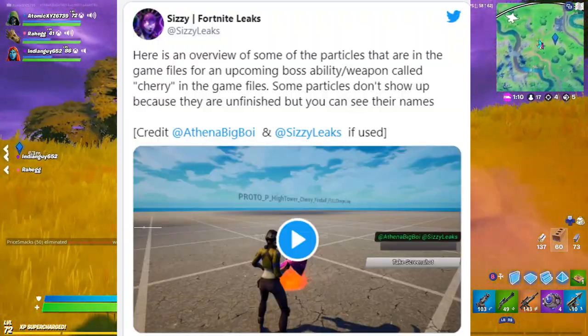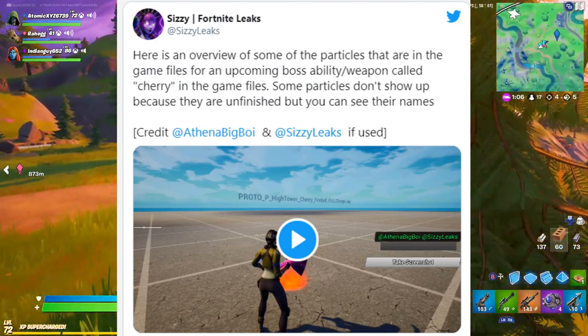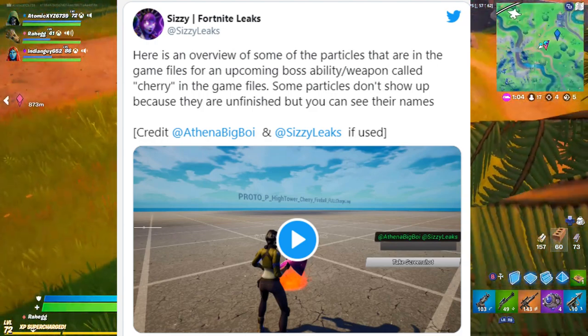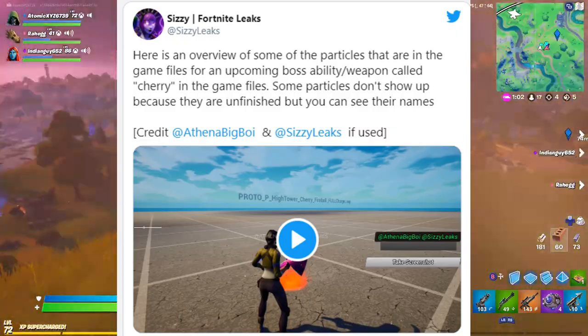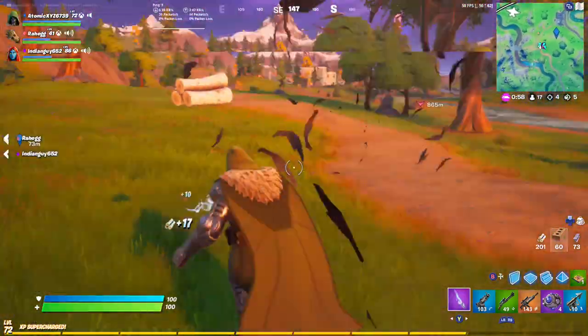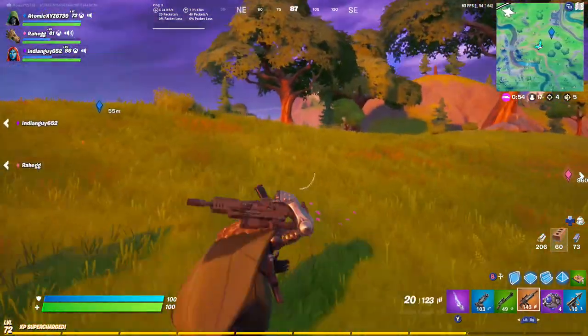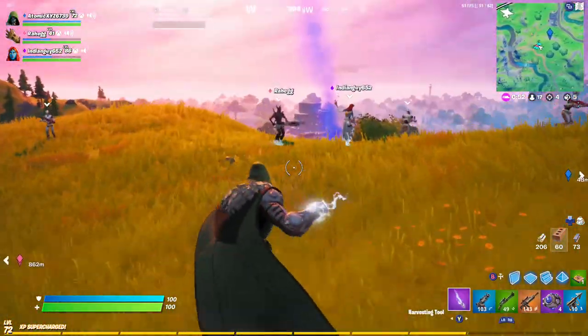The next leak is actually a new power-up codenamed Cherry, which is very similar to Captain Marvel, because they usually name their codenames after the first letter of the actual power coming out. Since this one's called Cherry, there's a very high likelihood that we are going to be getting a Captain Marvel boss and a Captain Marvel ability.